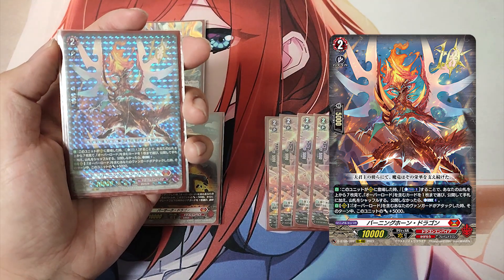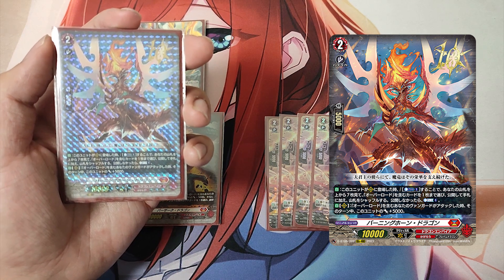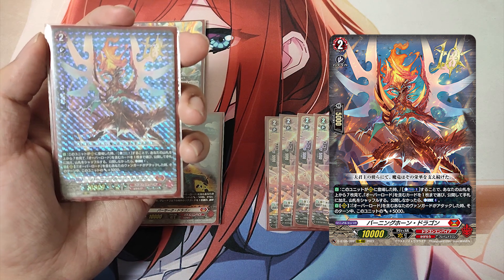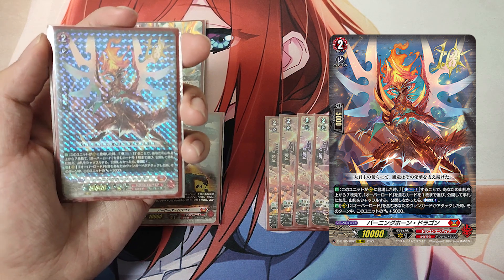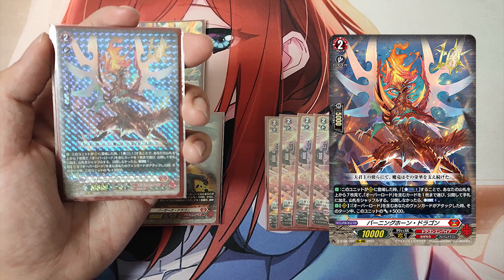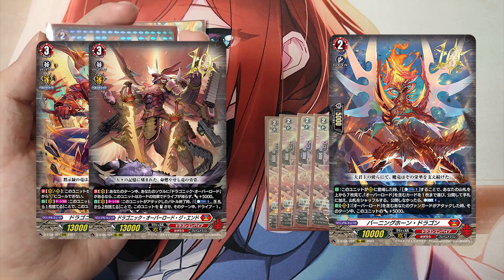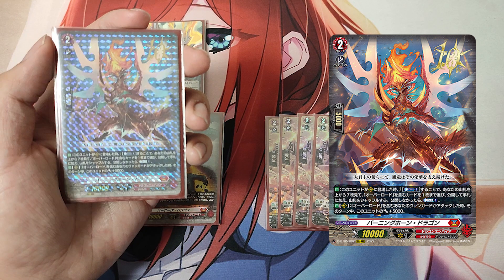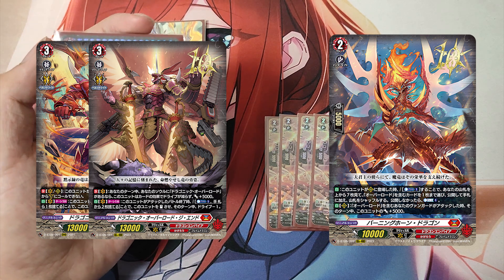The Grade 2, Burning Horn Dragon. First Skill, Auto: When this unit is placed on the rear guard, Cost Counter Blast 1 — look at the top 7 cards of your deck, reveal up to 1 card with Overlord in its card name, put it into your hand, and shuffle your deck. If you did not reveal a card, Counter Charge 1. Second Skill, Auto: When your vanguard with Overlord in its card name attacks, this unit gets plus 5000 power until end of turn. Burning Horn Dragon searches for Overlord cards from the top 7 — and if none is found, it refunds the Counter Blast. Its second skill stacks power each time your Overlord vanguard attacks, potentially making it a powerful front row attacker.